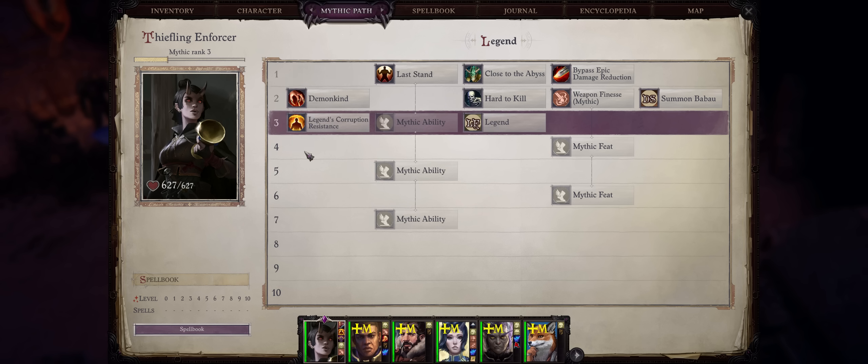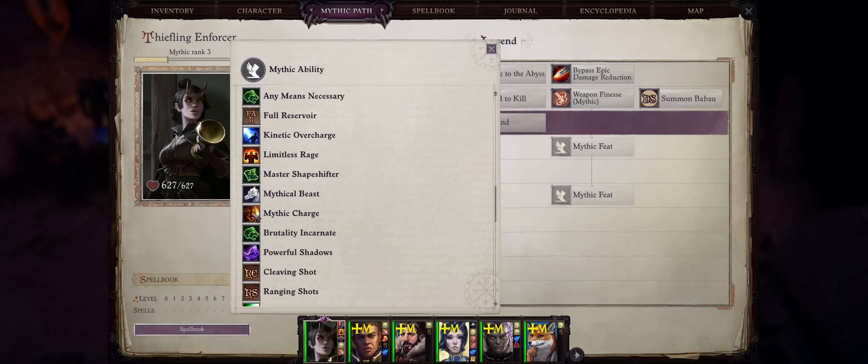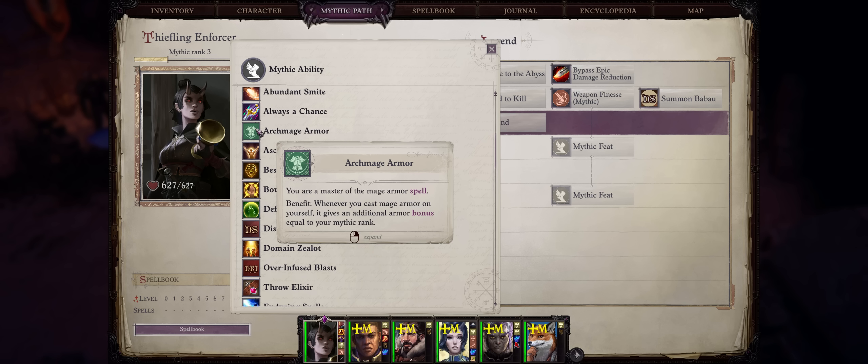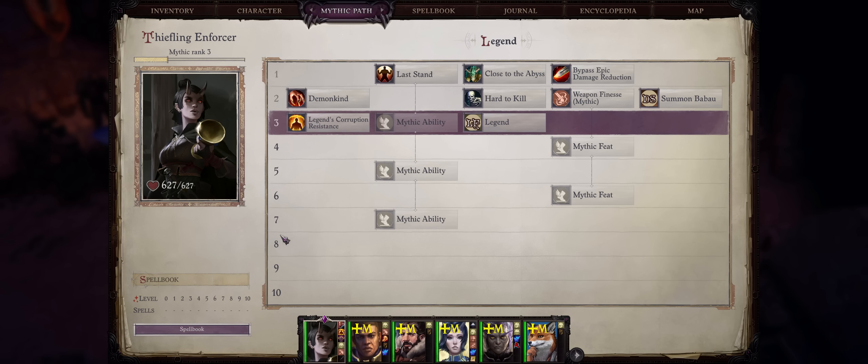From Mythic 5 onwards it's up to you. But depending on your party members, Master Shapeshifter or Mythic Charge can both help. And there's also Archmage Armor if you want higher AC, but you'll lose it upon becoming a Legend. And at Mythic 6 you could go for Mythic Piranha Strike. Mythic 7 and 8 are very close to each other, and you'll become a Legend anyway, so they don't matter.